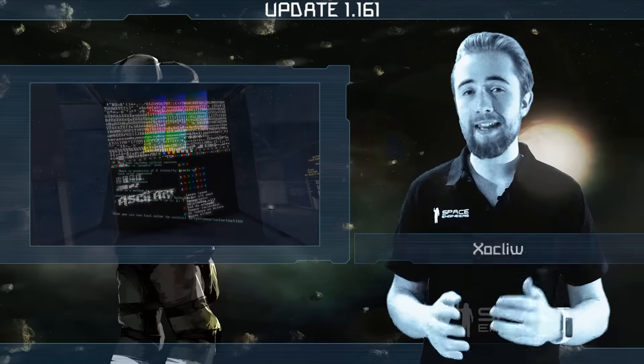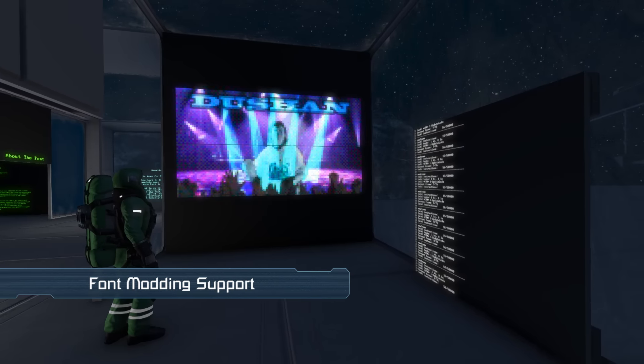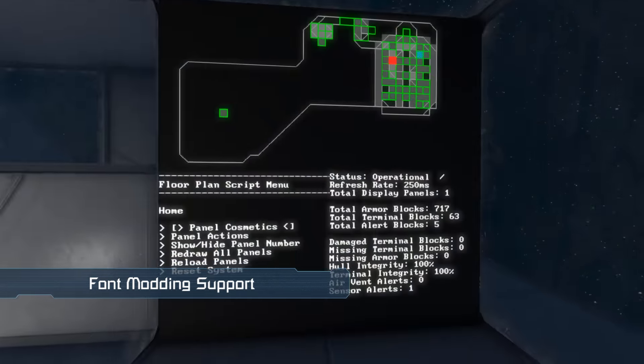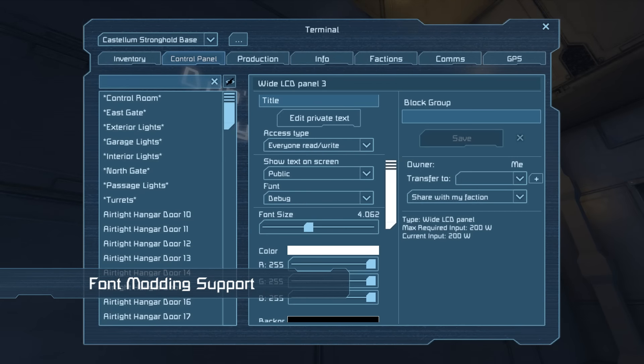With this week's update we are adding support for modding fonts in Space Engineers. We are also adding a new font into the vanilla game. This is a monospace font recently made into a local mod by Crypt, so many thanks to them. If you access an LCD panel via the terminal, you will now find a font selection dropdown.